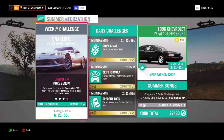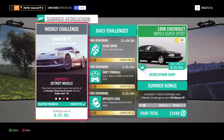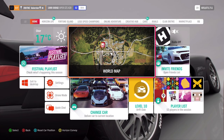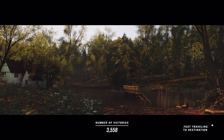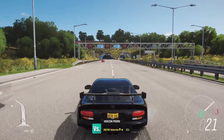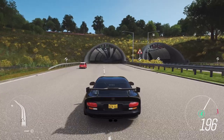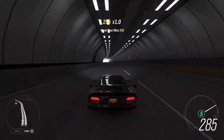For the Forzathon challenge, we need to own and drive the '99 Dodge Viper, get 10 ultimate speed skill kills in road circuit events, and nine drift zones. The first one is very easy - you just go to the highway, car tuned for everything, and you just drive until it reaches the required speed. It's also accelerating very fast; just keep driving up and down to see the Forzathon popping up.